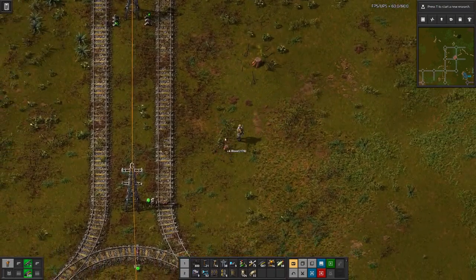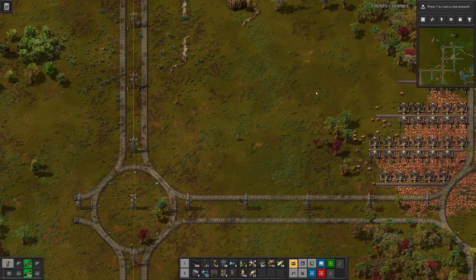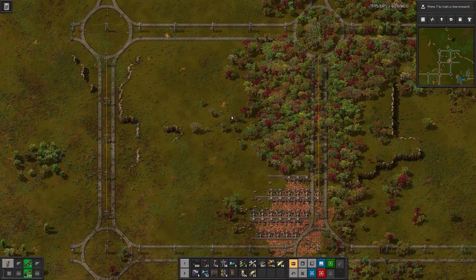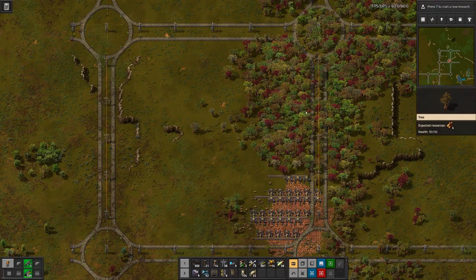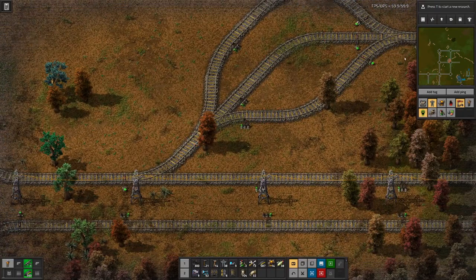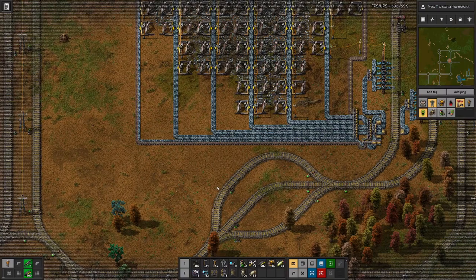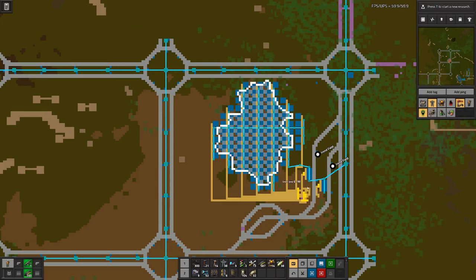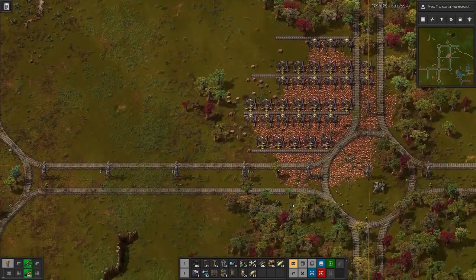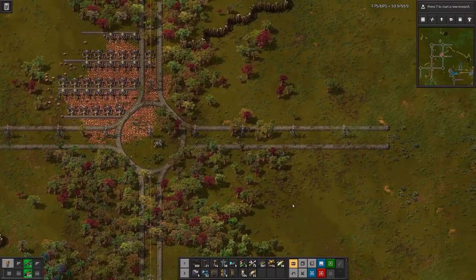Not quite enough rail pieces, but basically we come back on here, place the loading station here, and we have quite a bit of space for waiting bays — three should do. I want to make them a bit nicer than what I have down at the main hub, which was all thrown together due to space constraints. Let me grab some more rails and put together the loading station as well as the waiting bays.